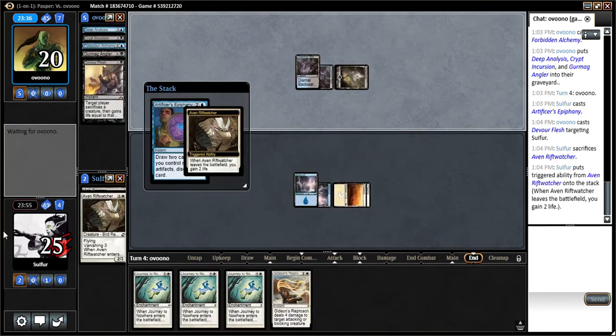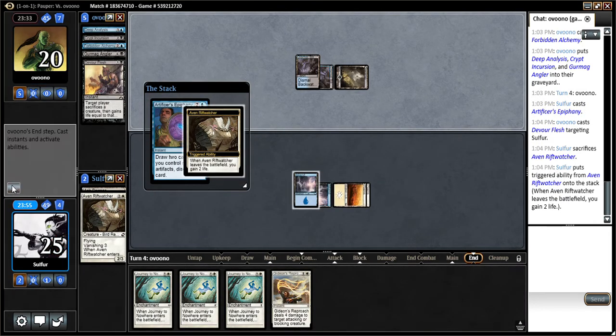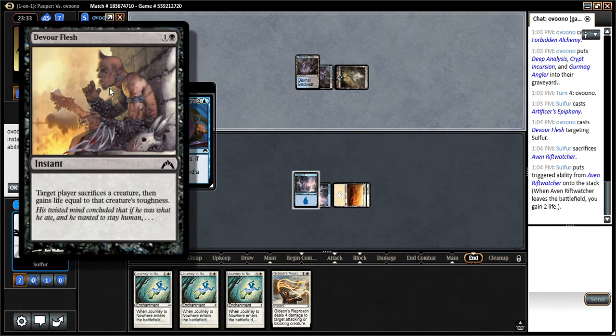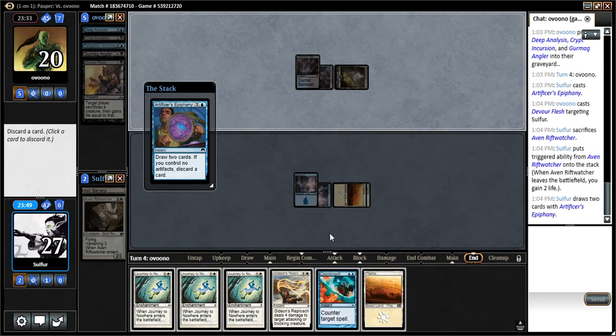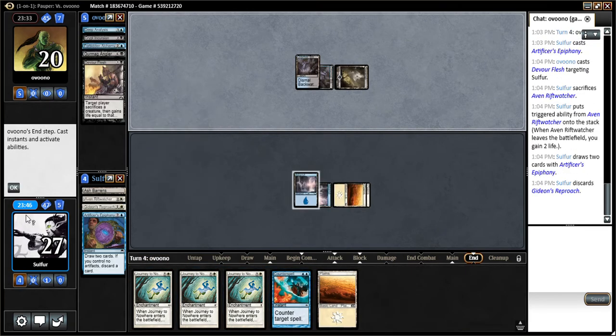Okay, all gain four — or it's toughness, right? Yeah, gain five. Sure, all right. And let's discard a Gideon's Reproach.